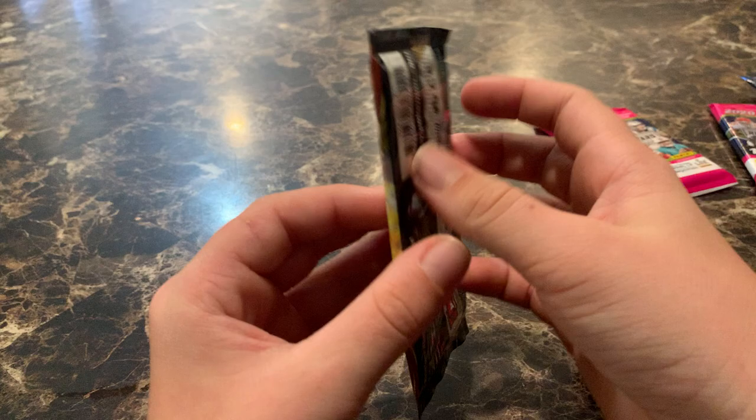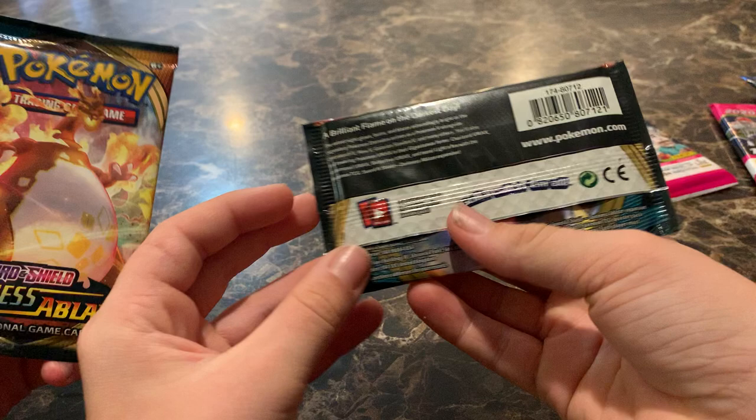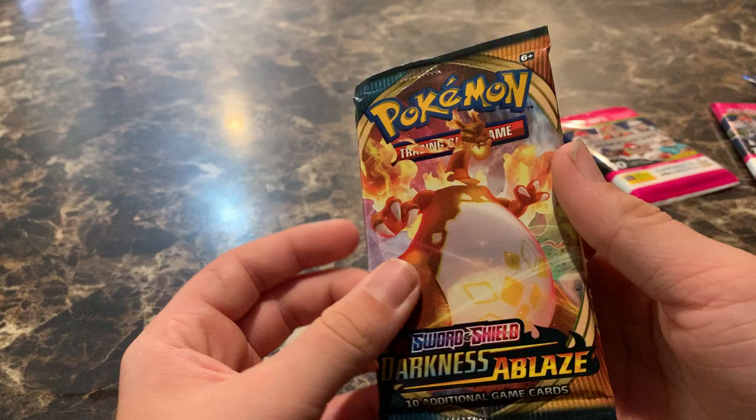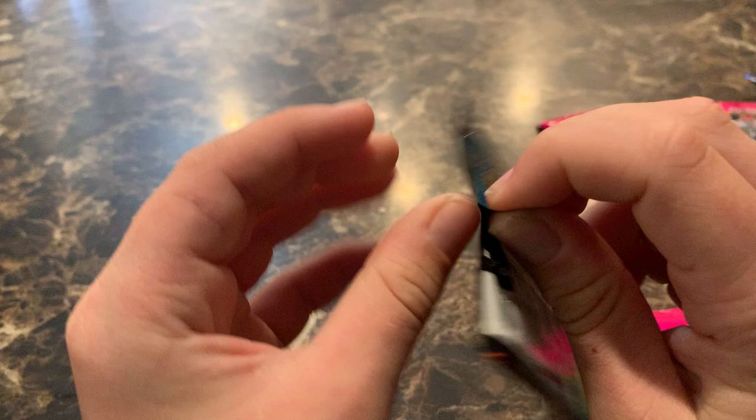Jacob, can you explain what we might be looking at in the pack? In the Darkness Ablaze pack, we're going to be looking for a Charizard VMAX — as you can see on the back. There's a Mew V, there's a Galarian Slowbro, and many others you can pull. VMAXs are better than just the regular Vs, so I think I'm going to start off with the Pokemon pack first.